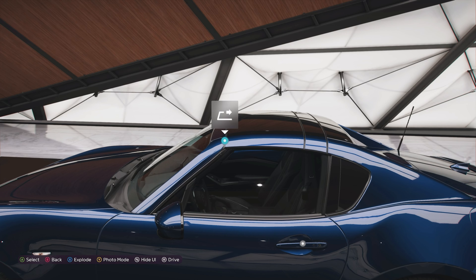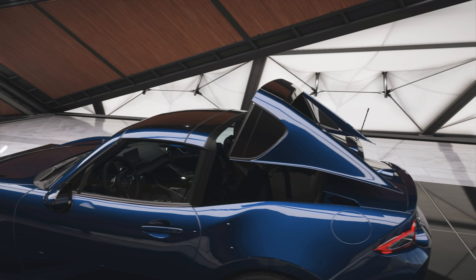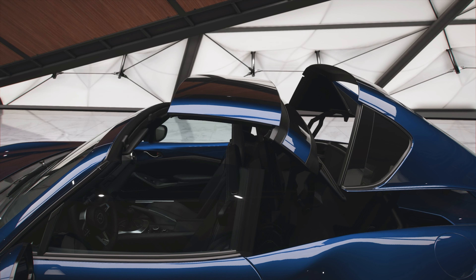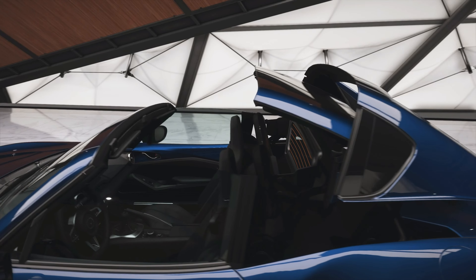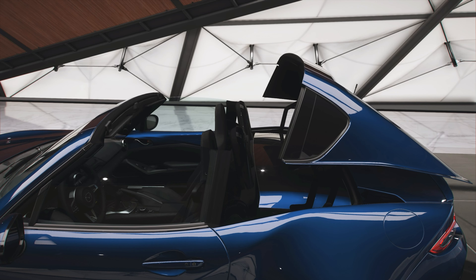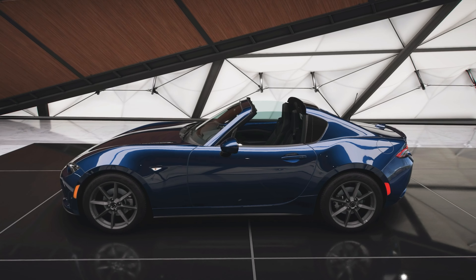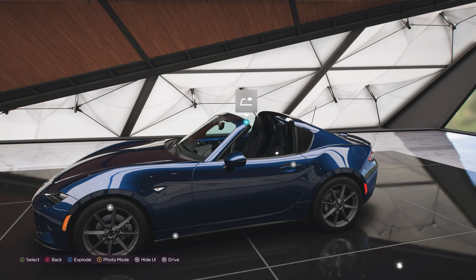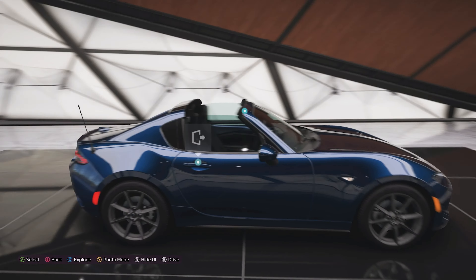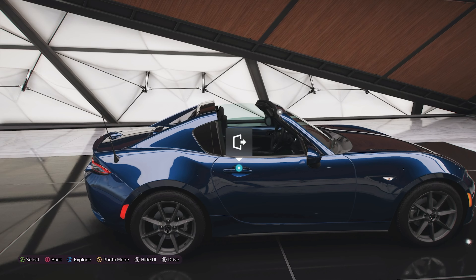Let's take a look at the roof because it is a really rather nifty looking mechanism. All of that pulls back and goes into the little cubby hole behind the seats where you'd normally have more practicality. All stored neatly in there — no fuss whatsoever. And then you've got your targa top. I really do like the look of a targa top. Porsche with the 911 has done it, and they've looked fantastic. And yeah, this looks fantastic as well.